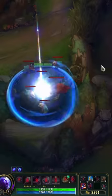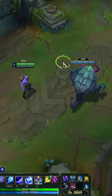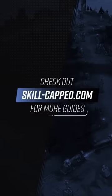Ryze can teleport herald with his ultimate, but only if he's along for the ride as well. If you try to use Ryze ultimate to teleport herald alone, Rift will not take the portal. Even pro players are not aware of this interaction, so don't waste your Ryze ult if you don't intend to hop in. Check out Skill Cap for more guides.